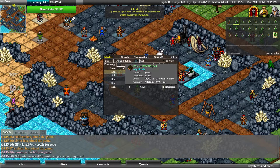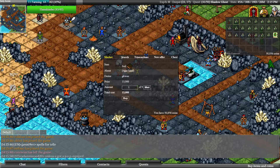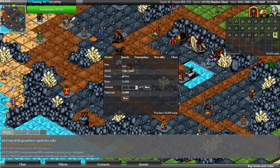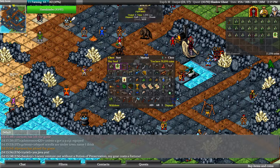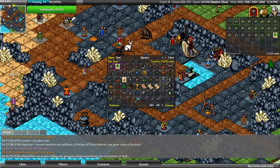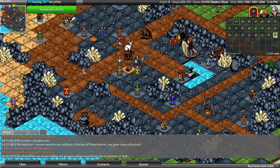Even though soil is at like 248 percent markup it's still a lot cheaper than using flasks. I think I'll just buy two or three depending on how much I can. I can buy three, so I'll test it out with three and then make my own stuff later. Let's go to the island.